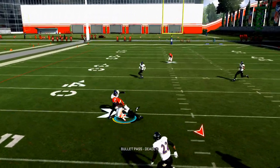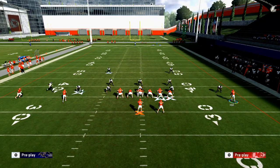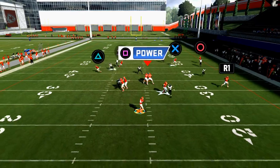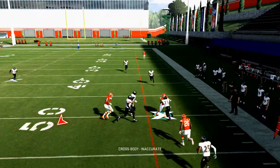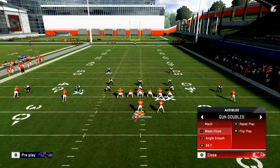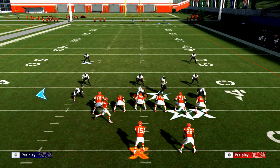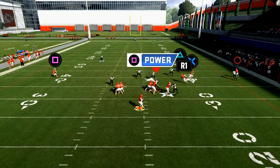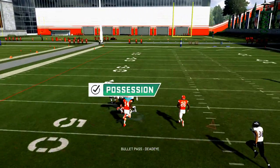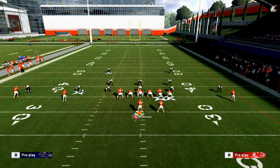With Tyreek Hill running the same route, you'll notice a big difference in separation. I can rack catch it now — that in-route is very effective. You can also motion it in and it sits in a really unique little spacing. The other play I want to show you is angle smash, which is a really good play for beating man because you can motion-snap the corner route, bring him all the way across the formation, and it'll be man-to-man.